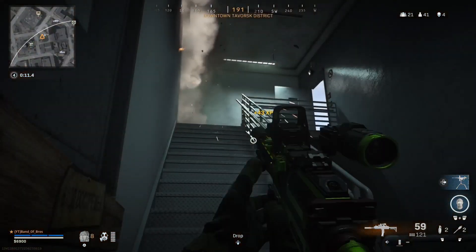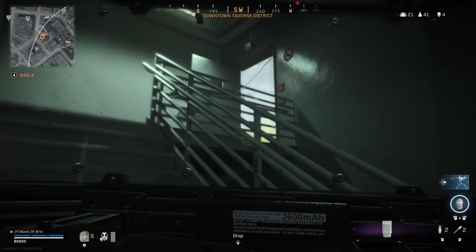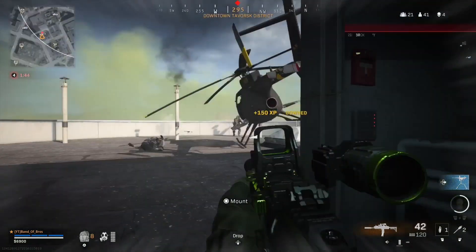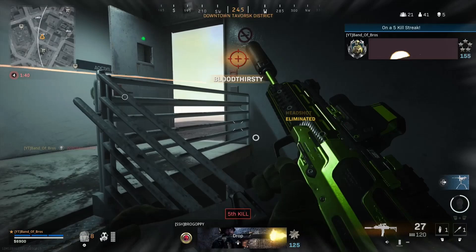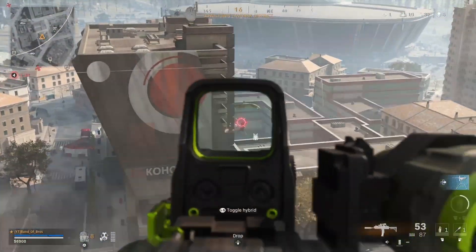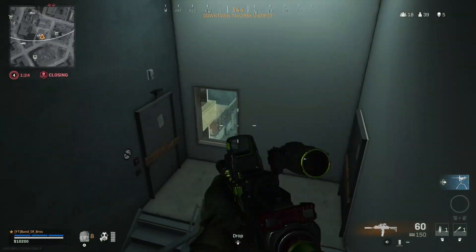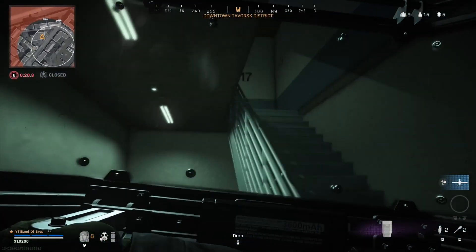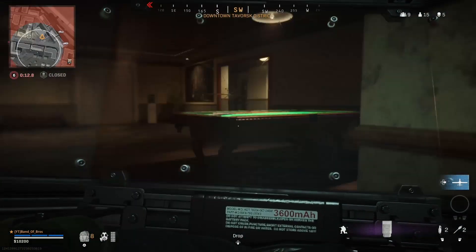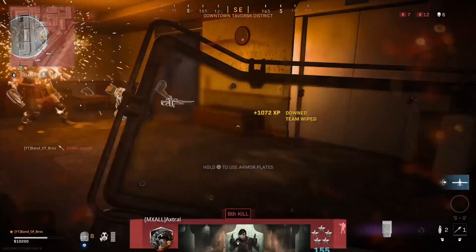They're not even going to know where you went, especially with their vision blurry and your riot shield on your back protecting you. In this gameplay you'll see me face off two people. The first thing I always do is throw the gas grenade. I pick my targets, kill one, then immediately take out the riot shield for visibility. I spot a camper, stick the thermite right to him, and play time with my riot shield waiting for him to die.